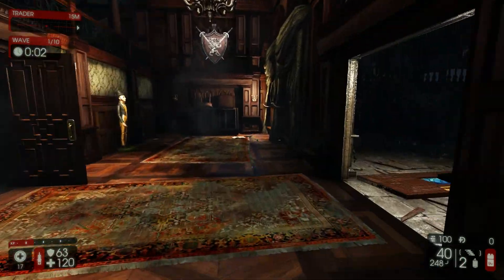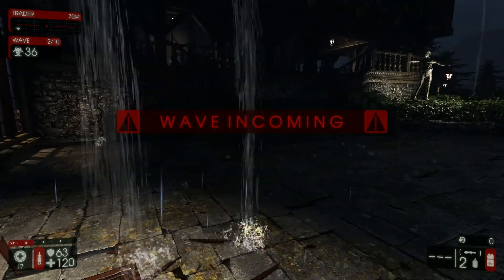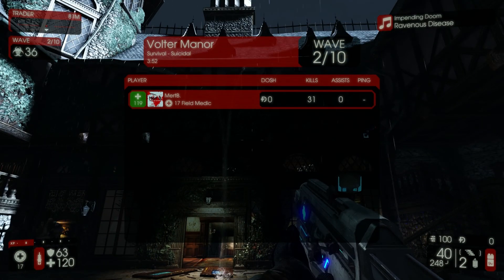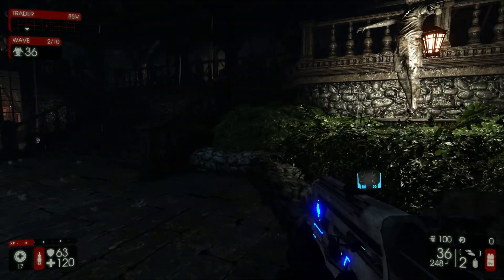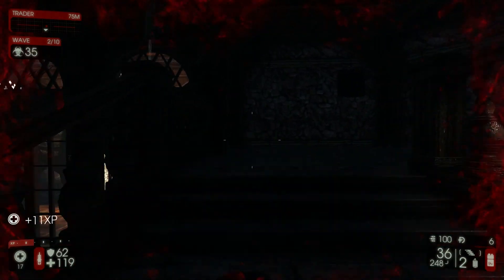There's a shotgun. No, a katana. We could always use a katana, because when you get cornered you want to just stab everything. Alright, I don't know how long it's been, but after this round — oh actually, there might be some out here. But yeah, after this round we'll probably end the video.